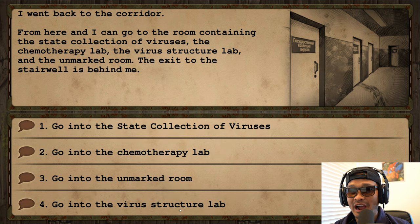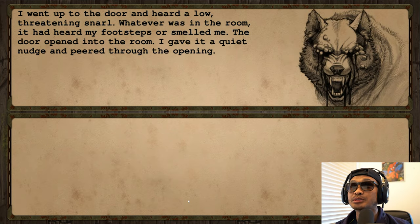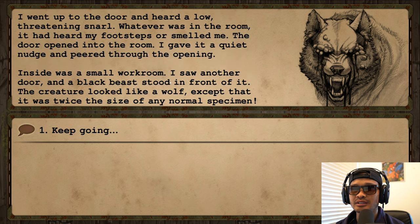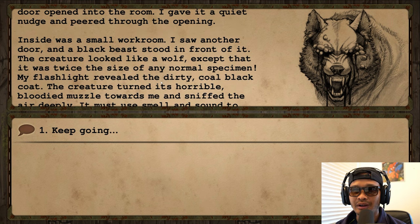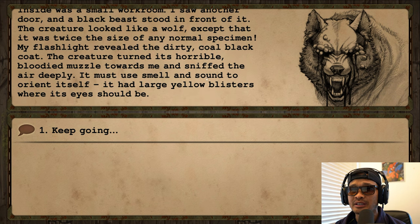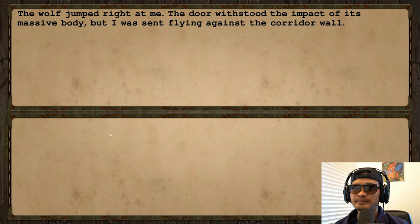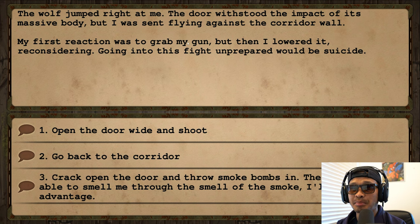On to door number four — the Virus Structure Lab. I went up to the door and heard a low threatening snarl. The door opened into the room — I gave it a quiet nudge and peered through. Inside was a small workroom with another door, and a black beast stood in front of it. The creature looked like a wolf except twice the size of any normal specimen — dirty coal-black coat, and large yellow blisters where its eyes should be. The wolf jumped right at me!